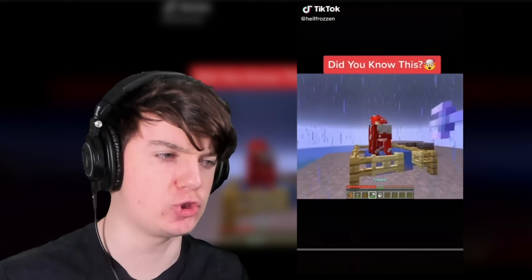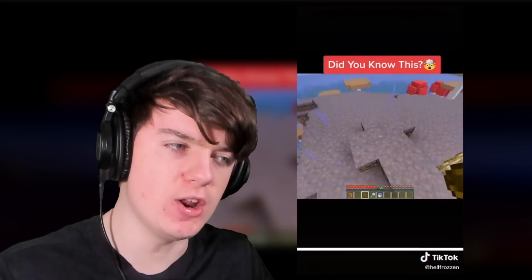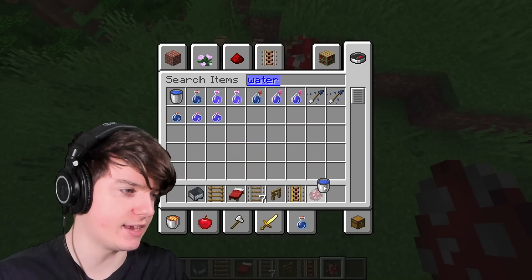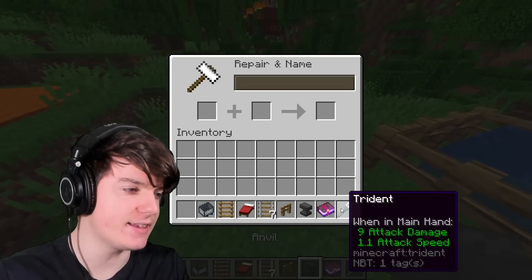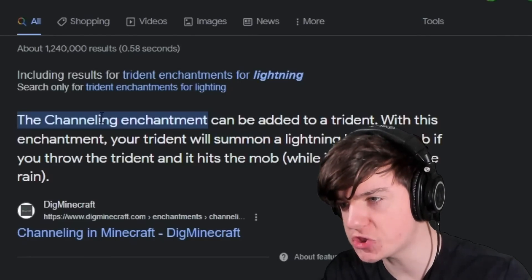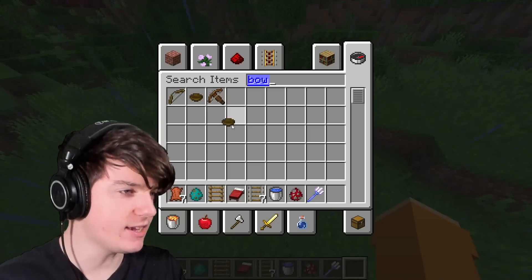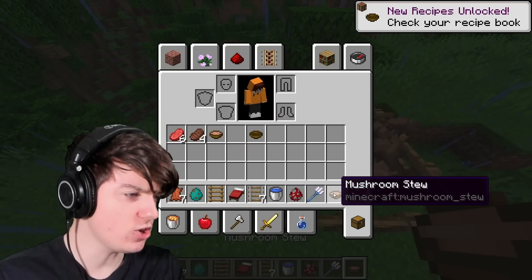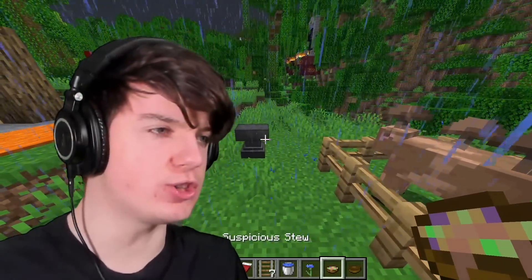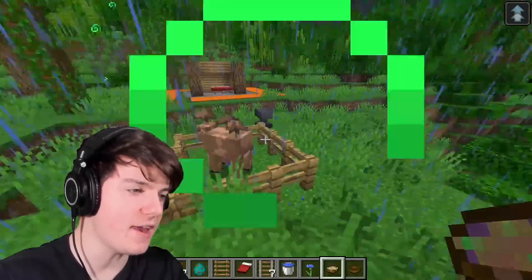In this TikTok we're going to capture a Mooshroom, hit him with lightning when it's raining, then milk him with a bucket which gives us suspicious stew that will allow us to get jump boost. So we'll put a little Mooshroom in there with some water so it doesn't die, and enchant my trident with Channeling to do the lightning thing. Make it rain, hit him — we got a brown Mooshroom. Apparently if you feed them a cornflower and then milk them, then we get suspicious stew. I did not know you could do that. And then if we drink this, we now have jump boost. This TikTok actually worked — I'm surprised!